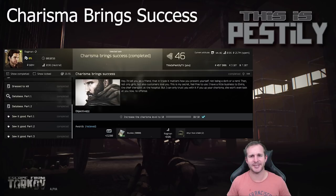Next we've got Charisma Brings Success. For this one you need to have Charisma at level 10. Once your Charisma is at level 10, hand it in and move on to the next task.